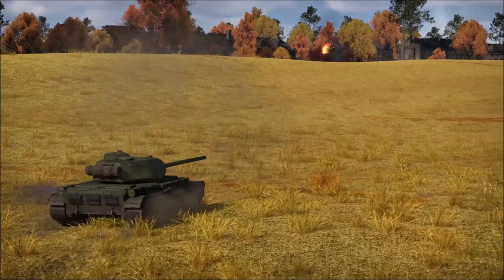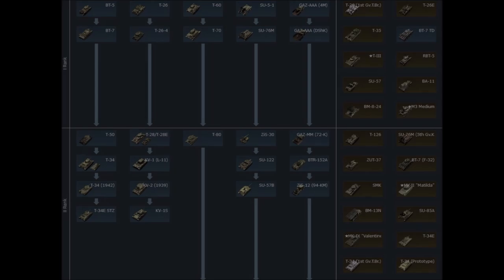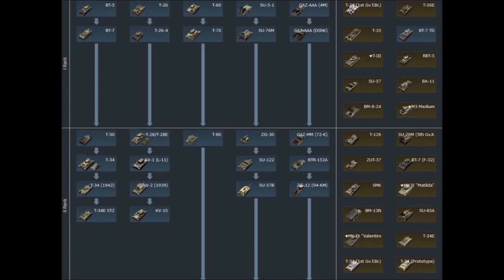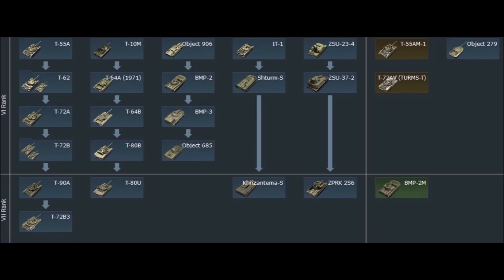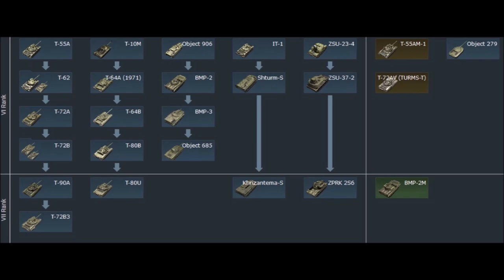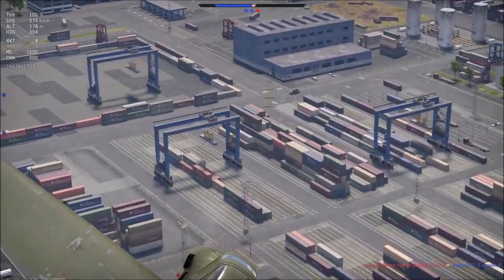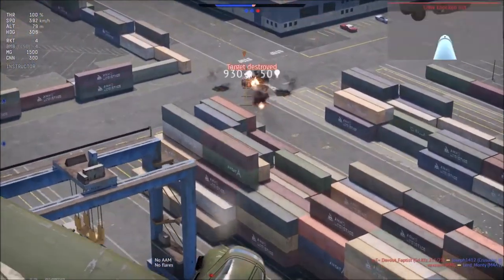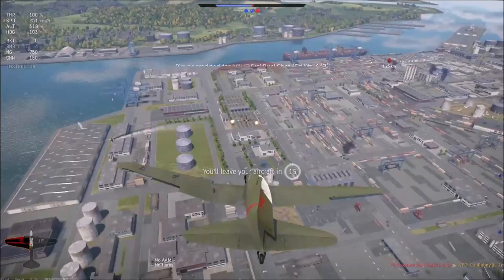The T-34 is basically the Russian Sherman — it does a lot pretty decently but doesn't excel in any one task. Unlike the American Sherman however, it has more than two cannon choices including a powerful 85mm. Russian general characteristics also include decent speed, pretty good BR placement, relatively lightweight for the protection they offer, and low crew size compared to other nations. For close air support they are very good, with the IL-2s, IL-10, and Su-7 being very powerful CAS machines.